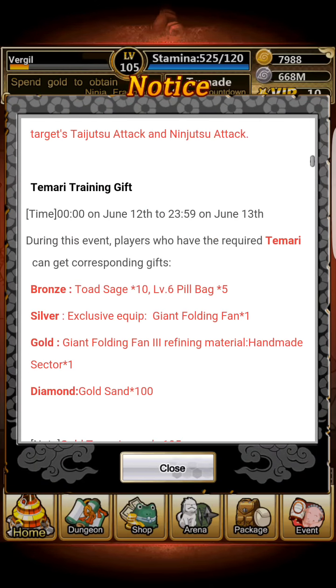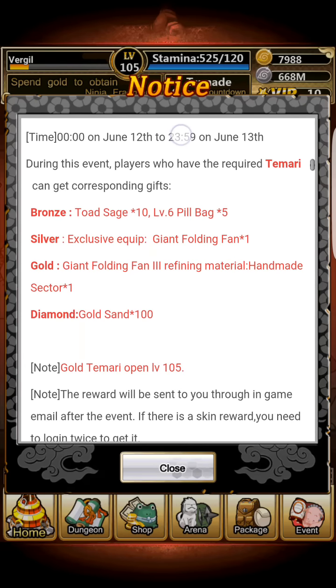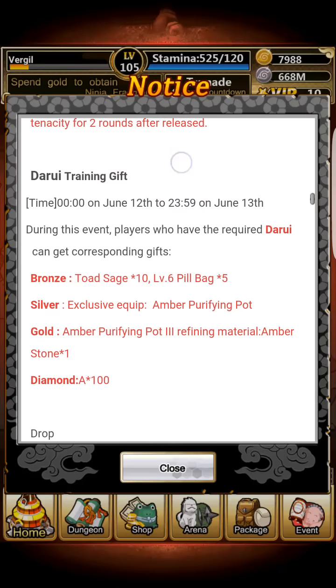For Tamari: if you have her at bronze you get Teach Scrolls times 10, a Level 6 Pill Scroll Package times 5. If you have her silver, you get the exclusive equipment Giant Folding Fan. If you have her gold, you get the refining material for the Giant Folding Fan. If you have her diamond, you get 100 Gold Sand.